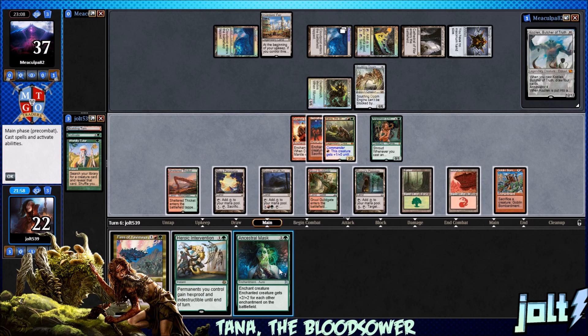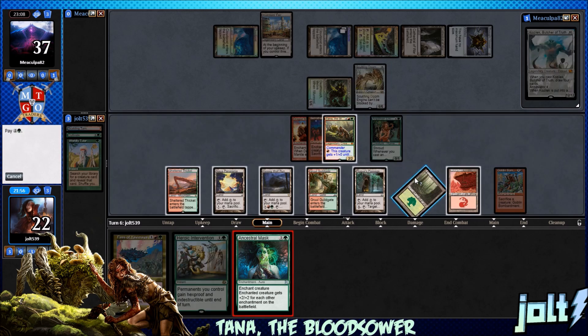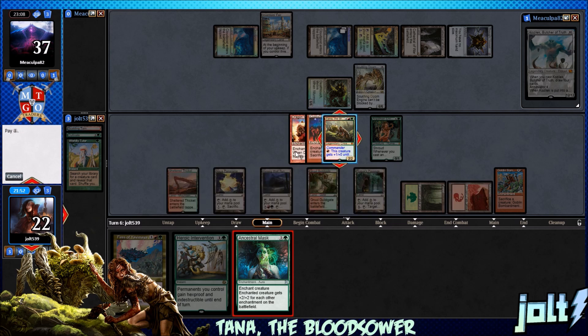Let's go ahead and get Rogue's Passage down. Let's go for the Ancestral Mask! I love talking up cards — that always feels so good. And then tap for one more. Either way, we're gonna have to go for Rogue's Passage.